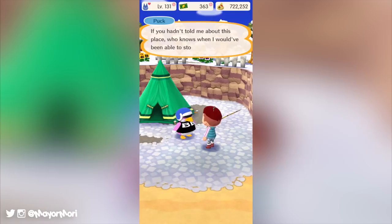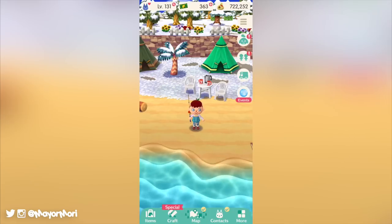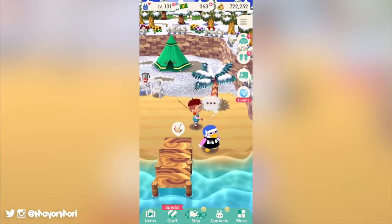Saltwater Shores is a good place to be right now as you'll not only find a bunch of shells and gyrodite, but you'll probably catch a new villager or two checking out the vacation spot. So yeah, as always lots going on, but that pretty much covers all the latest news surrounding Animal Crossing Pocket Camp right now.